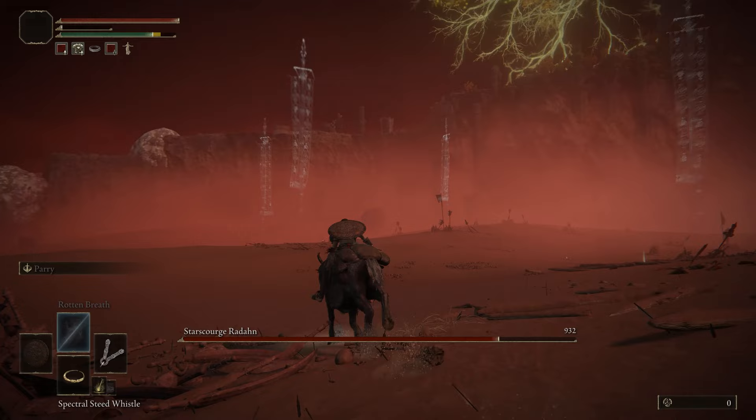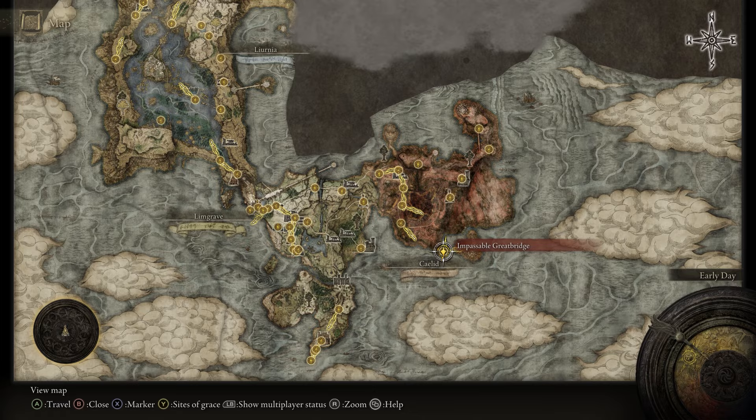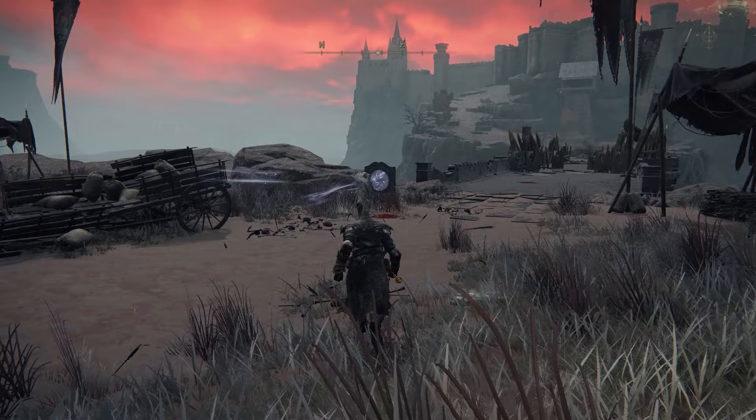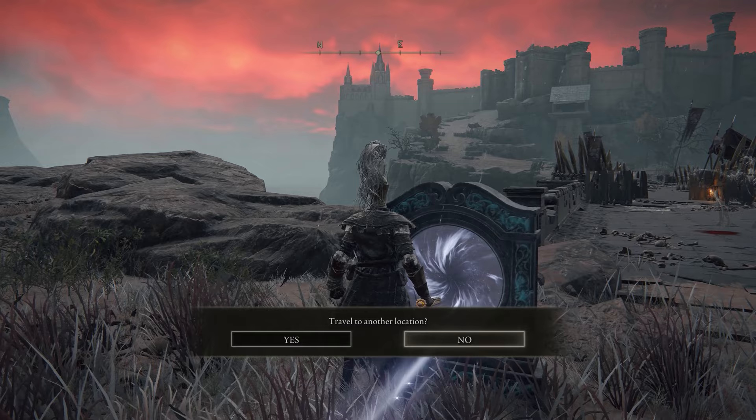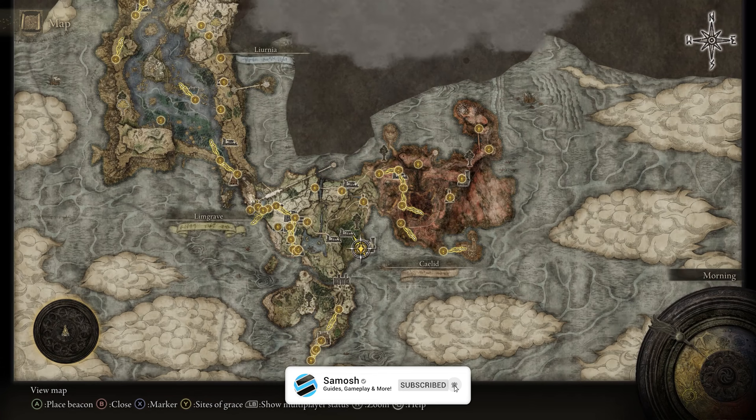Let's start off by talking about how to begin this boss fight. You need to go into a castle, and to do that you need to go to Caelid on the very left hand side and travel all the way down to the bottom. You'll see a site of grace called the Impassable Great Bridge, and from there you'll see a bridge — if you cross it you'll start getting shot at, but you'll also see a portal on the very left hand side of that bridge. If this portal is open for you then simply travel through it, but if it's not then let me tell you how to get it activated.